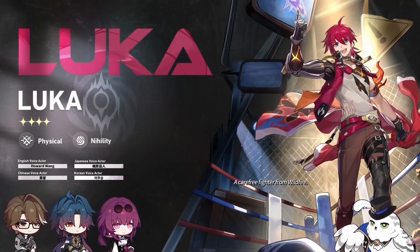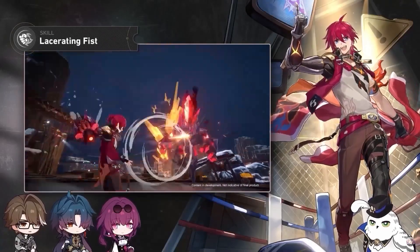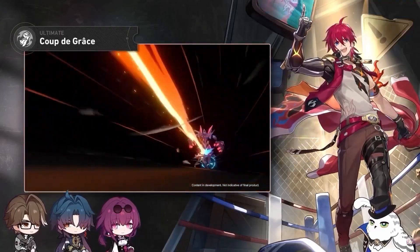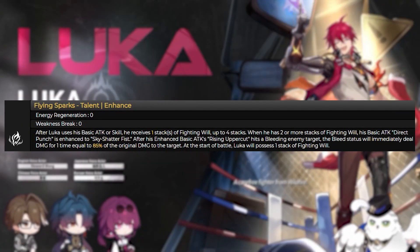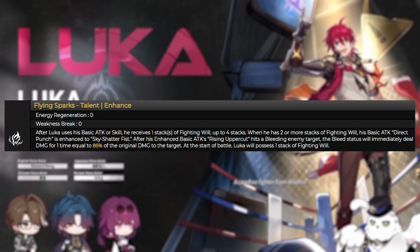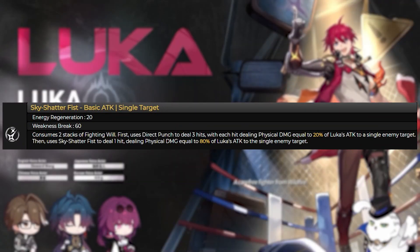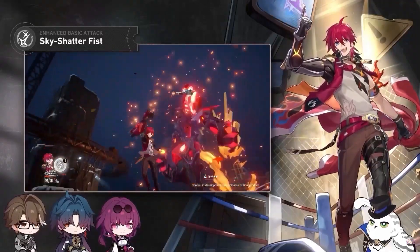His basic attack, Direct Punch, deals minor physical damage to a single enemy scaling off his attack. His skill, Lacerating Fist, deals physical damage to a single enemy with a high chance of causing the enemy to bleed. His ultimate, Coup de Grâce, grants stacks of Fighting Will with a high chance of increasing the target's damage received and deals massive physical damage to the target. His talent, Flying Spark: after using basic attack or skill, he receives one stack of Fighting Will. When two or more stacks are present, his basic attack becomes enhanced. If the enemy is bleeding, the enhanced basic attack causes bleed to deal extra damage for one turn. The enhanced basic attack becomes Sky-Shattered Fist, which consumes two stacks of Fighting Will to deal physical damage to a single enemy.